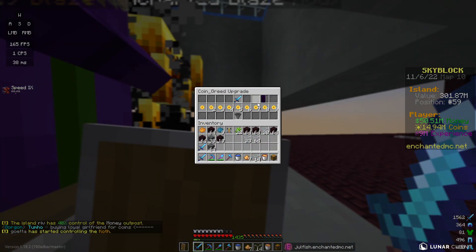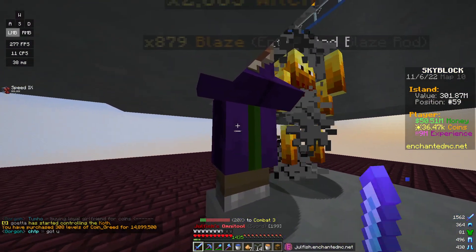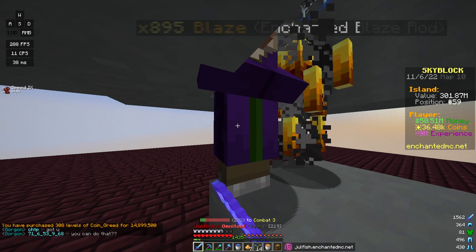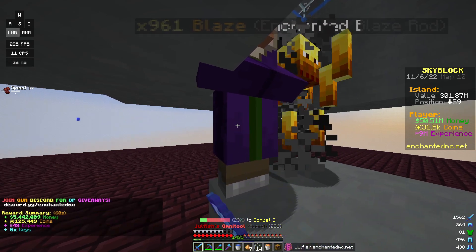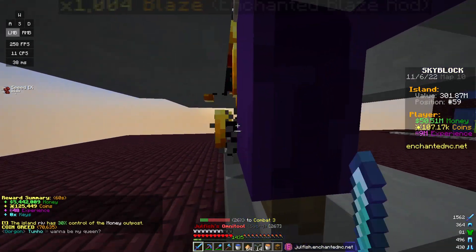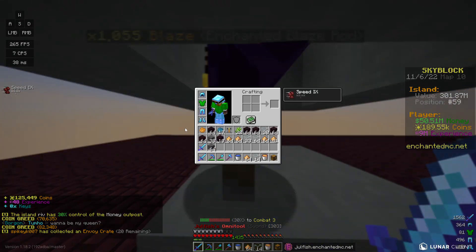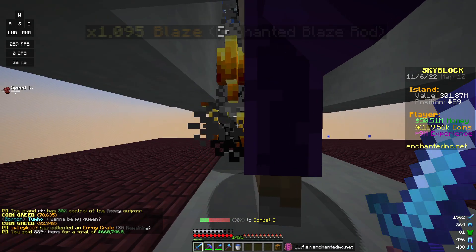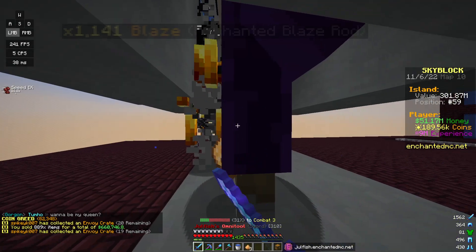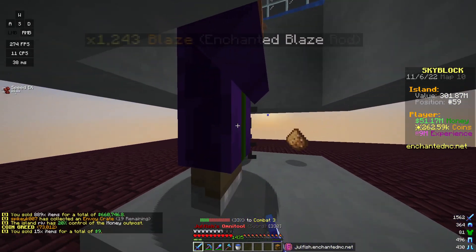I'm going to get some coin greed on this to see what it does — we got 308 levels for 15 million coins, which isn't too bad. Hopefully as we start spamming this, we'll start to see the coin greed activate in chat. We made 125,000 coins, 70,000 coins — this is a pretty good way to make money and some EXP at the same time. We had 660k from picking up inventory drops.